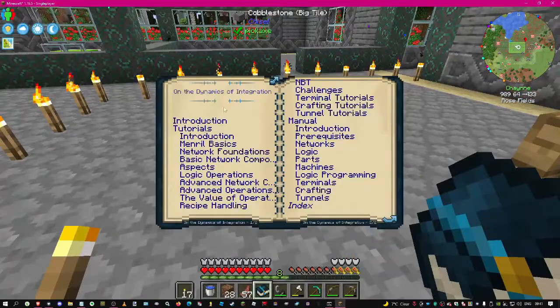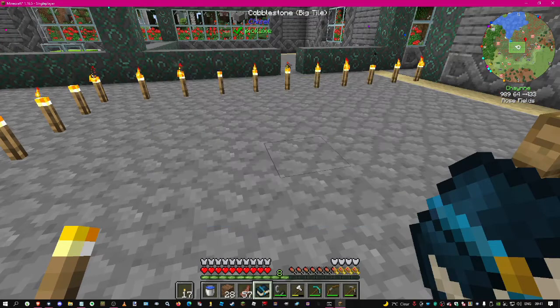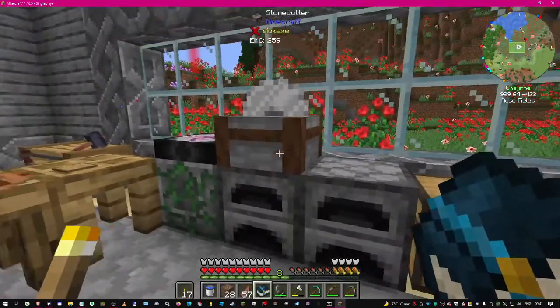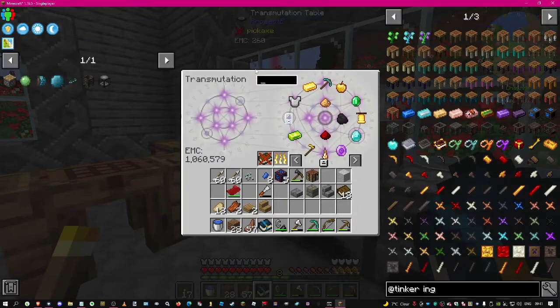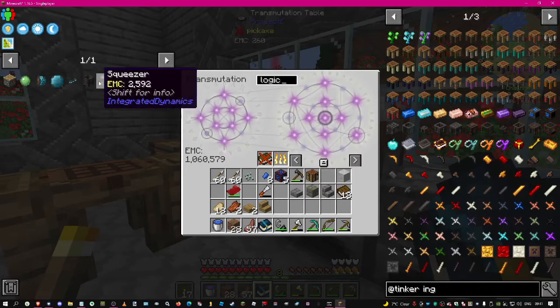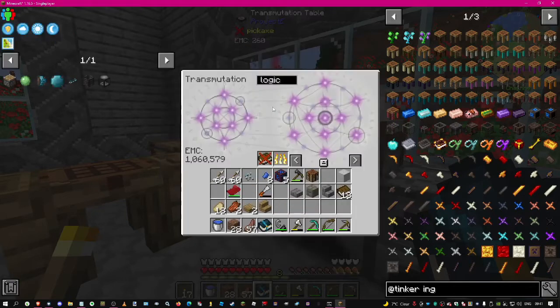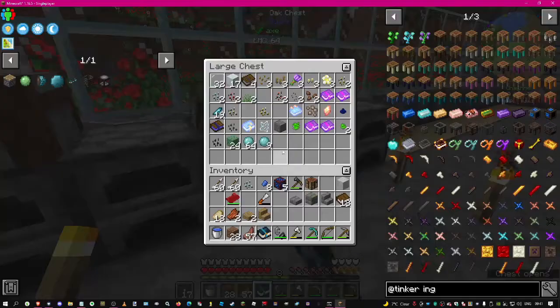Okay, mineral basis network foundations - we need logic cables. Did we make logic cables? All right, so we made the squeezer, we made the drawing basin, logic cables - they're not EMC-able. We wanted redstone and we did get redstone, so we need redstone and we need crystallized mineral chunks.